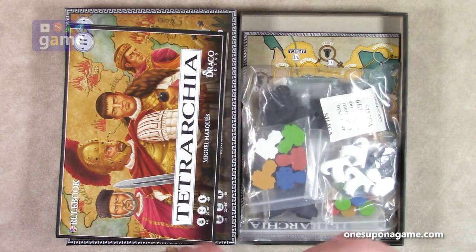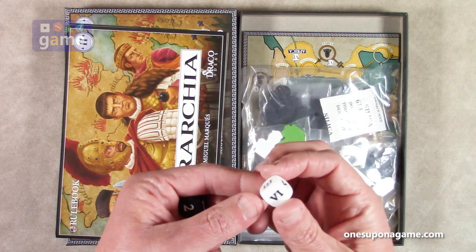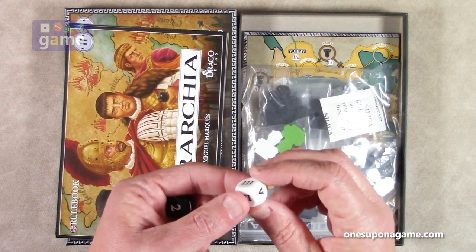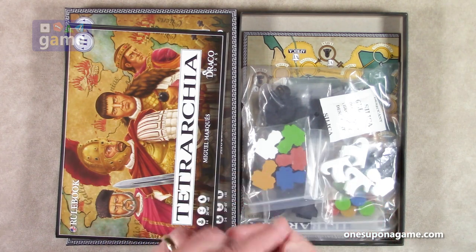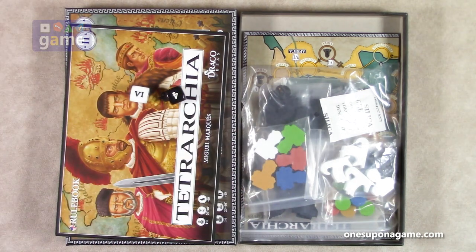Then we've got two dice — one with Roman numerals and one with Arabic numerals. They do have the setup right: these are the Roman numerals, one through six. One and six are opposite each other, so they've got it right. Five and two, three and four — they're in Roman numerals, which is a pretty nice touch. We have a six to four — the Romans won.